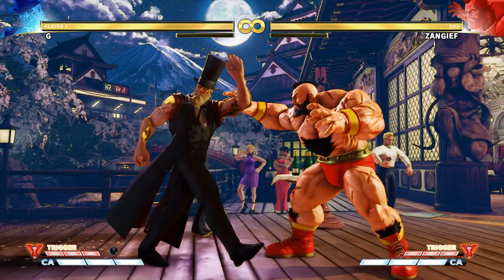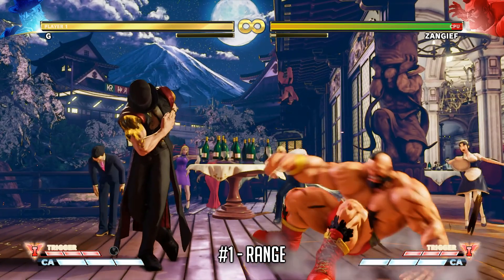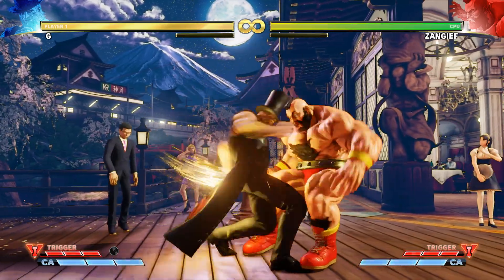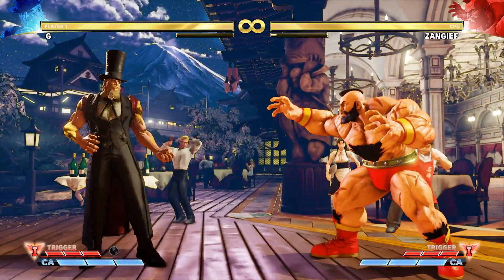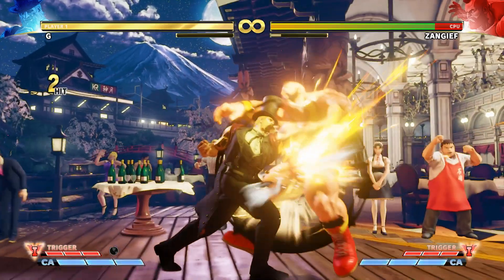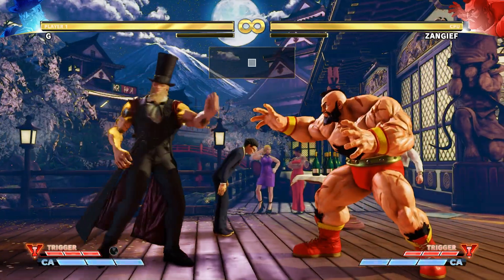So what is it that makes this command grab stand out from the rest? First of all, it's got impressive range, especially because G doesn't fit the traditional slow and bulky grappler character archetype, like for example Zangief. This extended range allows G to use his command grab in ways normally unavailable to most characters, for instance throwing opponents after blocking his normals or even multiple lights, or after baiting a throw attempt by walking backwards.